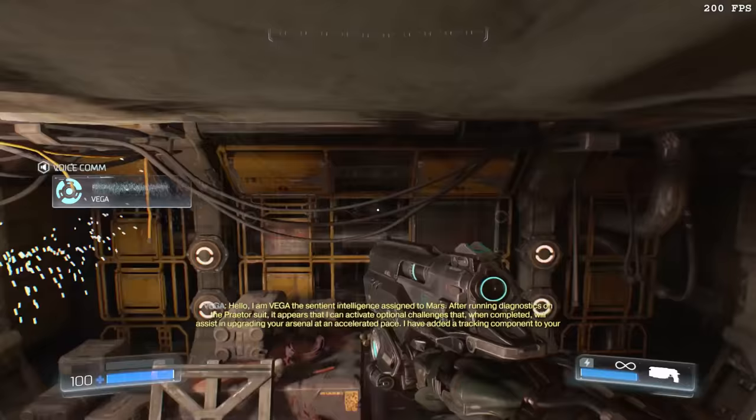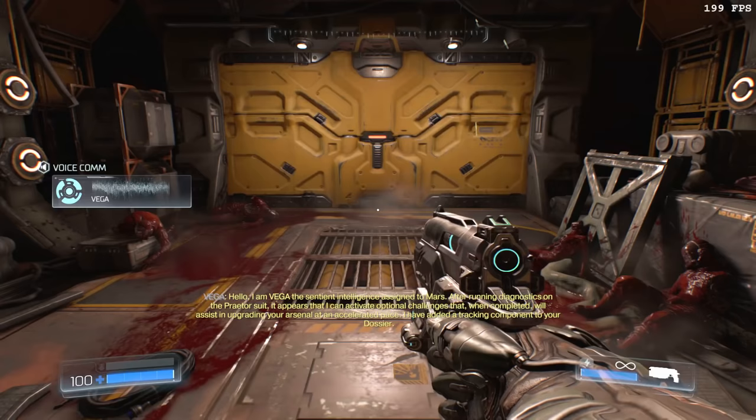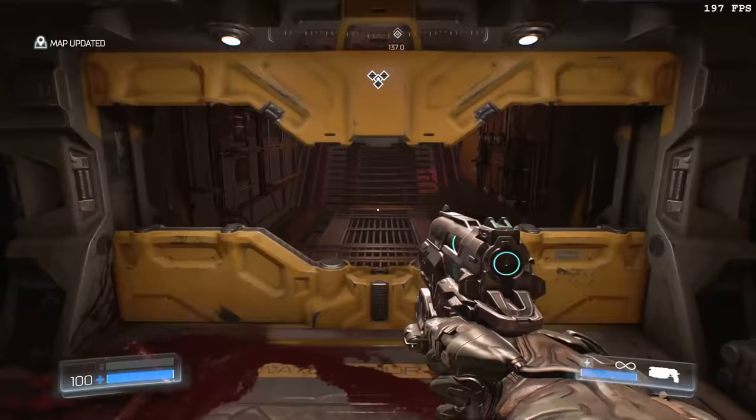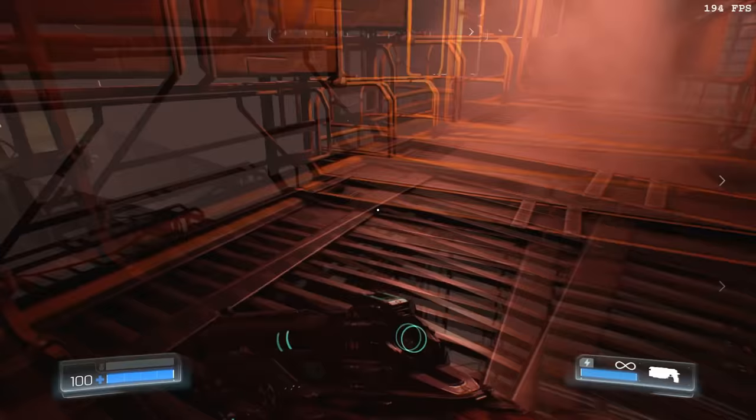The second level begins with us meeting Vega, who lets us know all about the Praetor suit, which we're wearing now despite having completed the first level naked. After Vega finishes his speech, Seeker is going to immediately leave the room and jump through the next room, which prevents him from getting stuck on the ground since it is a bit uneven, and also look left the whole time to avoid imp spawns. He's then going to stand against the door and damage a possessed as it approaches him.